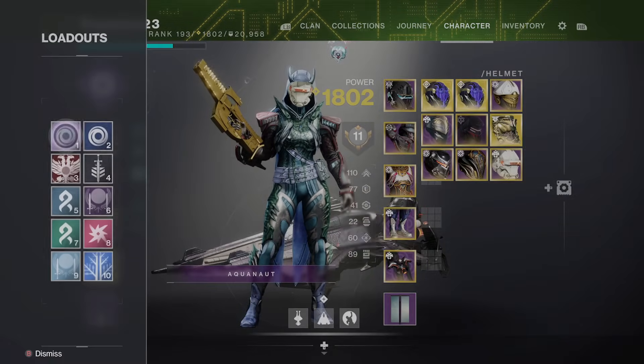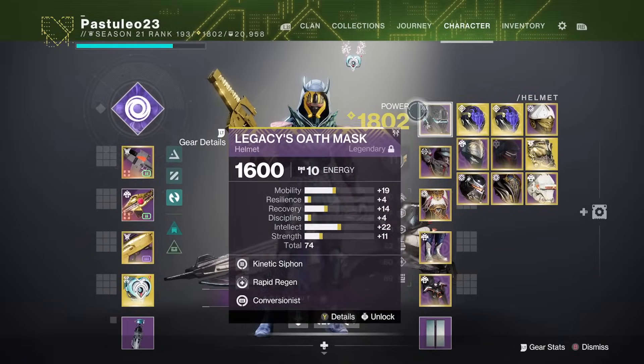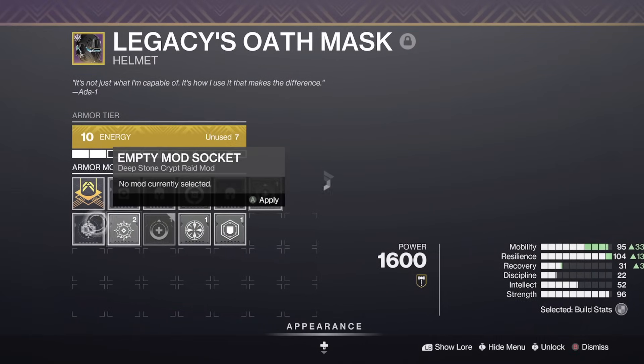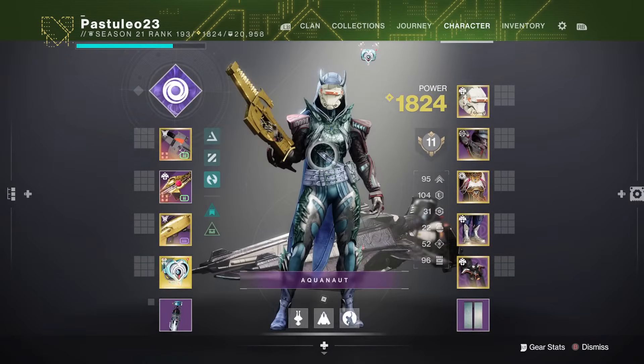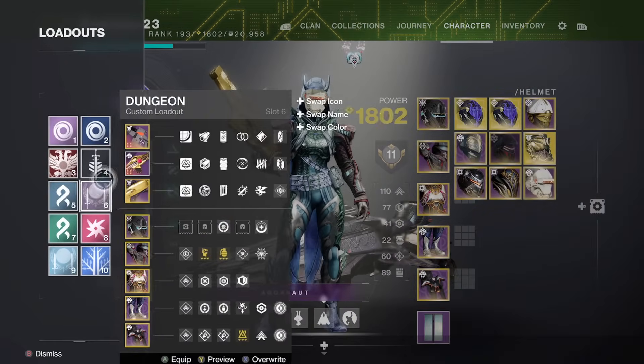Enhanced Operator Augment gives you heavy ammo. Collecting 10 orbs of power gives you a heavy ammo finder brick. So if you can make orbs with supers like bubbles and well, that's heavy ammo in PvP, PvE, and Gambit. Use Crest of Alpha Loopy for more orbs.